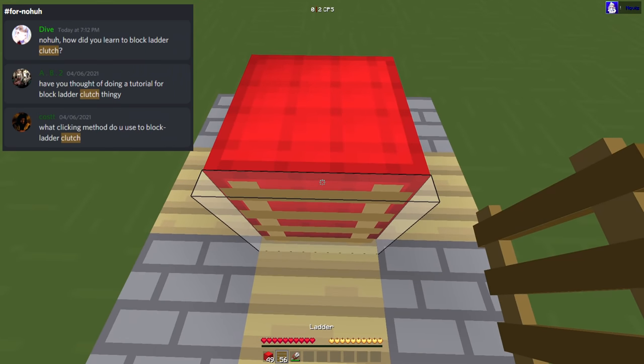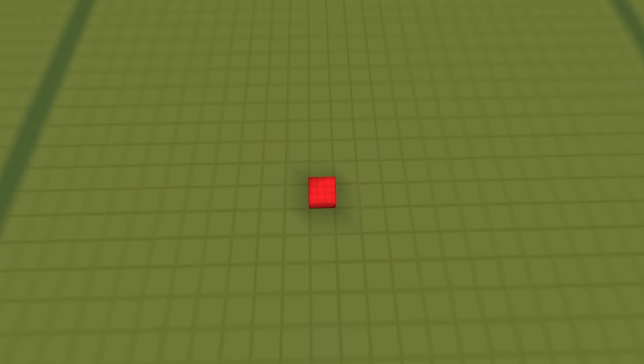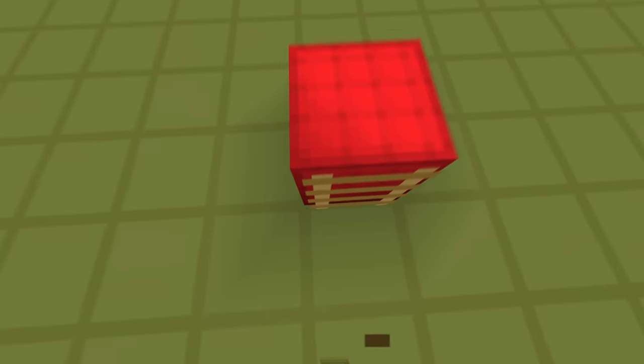This is a tutorial on how to block ladder clutch. The first step to block ladder clutching, while maybe obvious, is knowing how to ladder clutch. If you don't know how to ladder clutch already, I recommend looking up a video on how to do so.